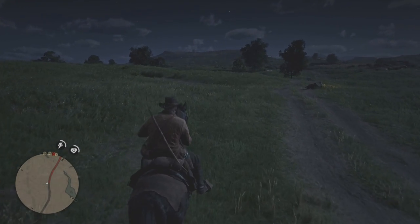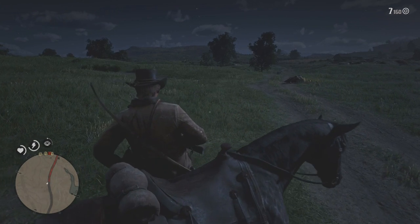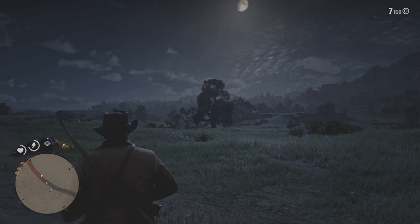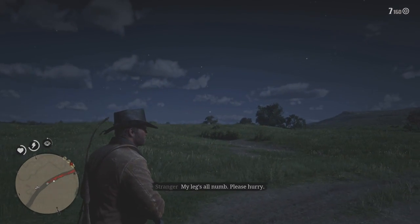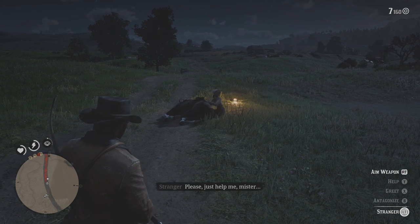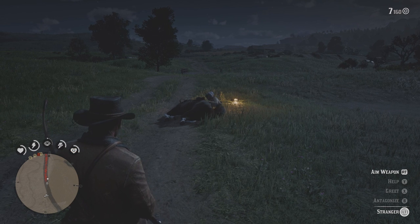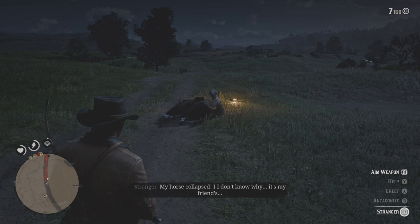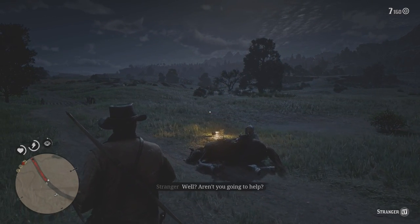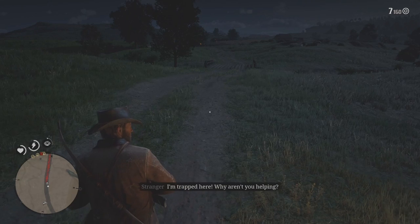You're trapped. Trapped in the middle of the road? Underneath the horse out in the open — my legs are all numb, please hurry. Well, this don't look good for you. Please, just help me mister. What happened? My horse collapsed, I don't know why. It's my friends. Yeah, I don't trust you. That horse is pretty dead — I'm gonna take a good look around.